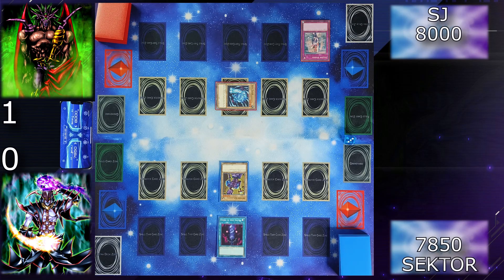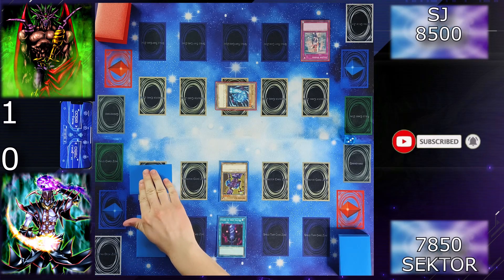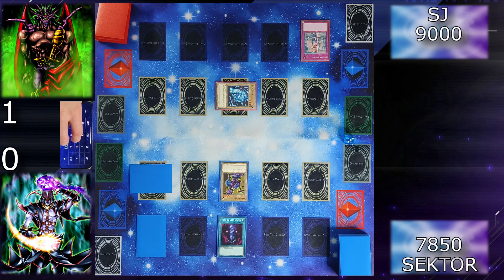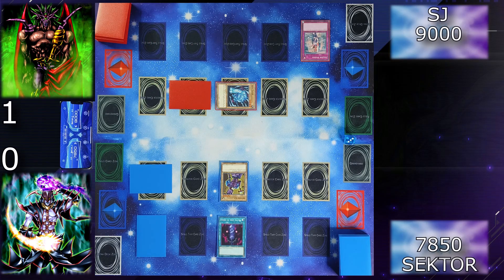Draw. Since I draw a card I gain 500 life points. I will just end my turn. Draw for turn — I will set one card and unfortunately pass. Draw again, I gain another 500. Then I'm going to set one monster face down and end my turn.